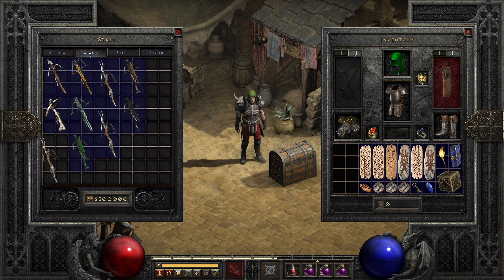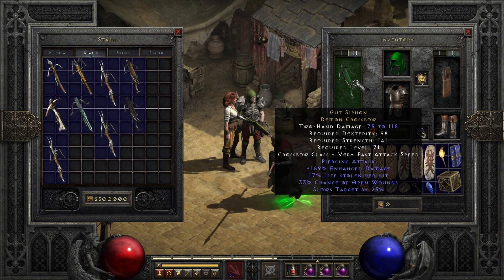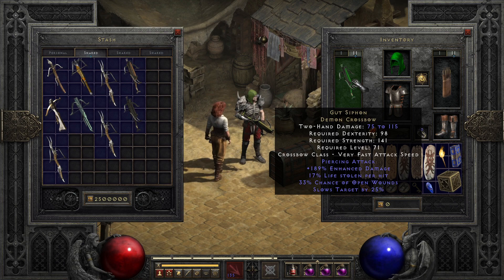Lastly, something I've weirdly used in solo self-found more than once is Gut Siphon. It's actually a super rare elite crossbow that I stumble upon more than I'd necessarily want. It's okay — decent base attack speed, mediocre damage, but a lot of life leech, with open wound, slow target, and piercing attack as icing on the cake. I generally won't use it in final builds, but I do have some fond memories of using this bow while waiting for upgrades. It's just not best in slot compared to a lot of other options.